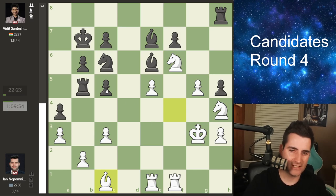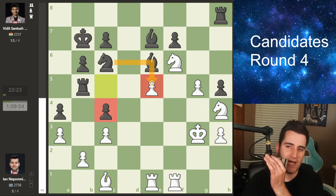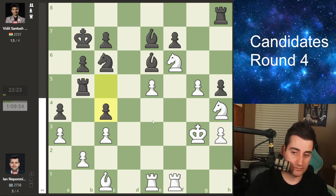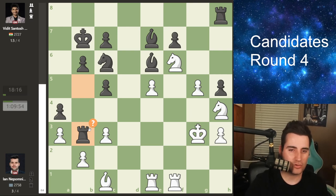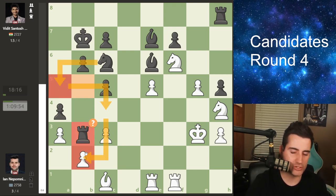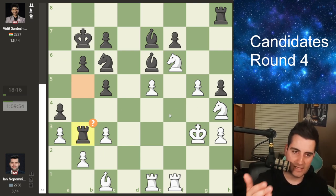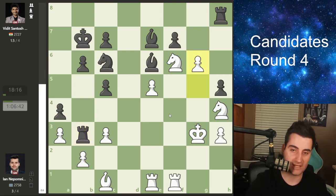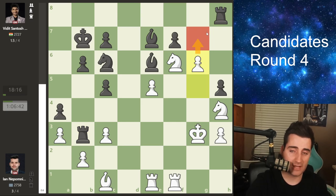Nepo goes g5, trying to keep his king sheltered. Rook a5 by Vidit — a very natural move hitting the pawn. Nepo goes rook d1, rook b5, then bishop to c1 protecting the pawn. Now Vidit makes a serious mistake — what he should have done is the move c4 to take the pawn, and it's unclear how Nepo would have protected. But in the game Vidit goes rook to b3, and the rook ends up a little stuck. If you can get knights to good squares you're putting a lot of pressure, but otherwise the rook can easily end up offside from all the action happening on the king side.